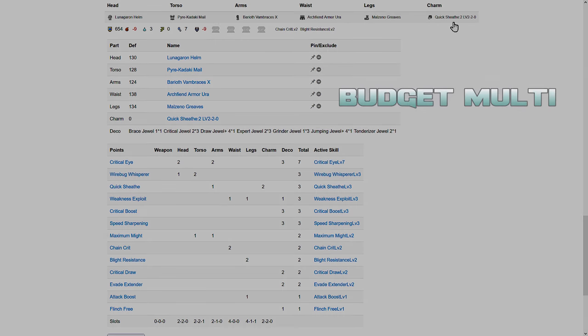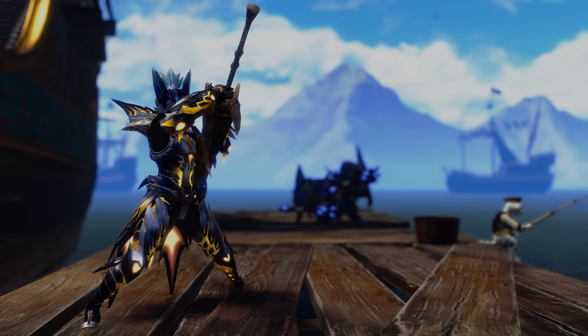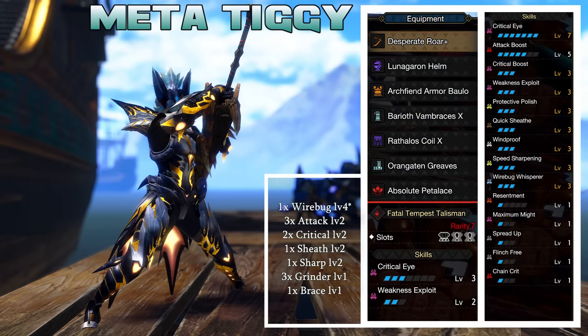Those are the main raw meta builds for Sunbreak's endgame. As a bonus, one weapon that sorta rivals Flicker is Tiggy Sword. In general, without Rousing Roar, it has more EFR, but you will have to sharpen a lot because Protective Polish has a short duration, so it does slow damage down a bit. I'll only present the god charm version since I don't think the budget version is worth it over the Flicker budgets. This thing hits hard, but with Rousing Roar, Flicker should outdamage it.